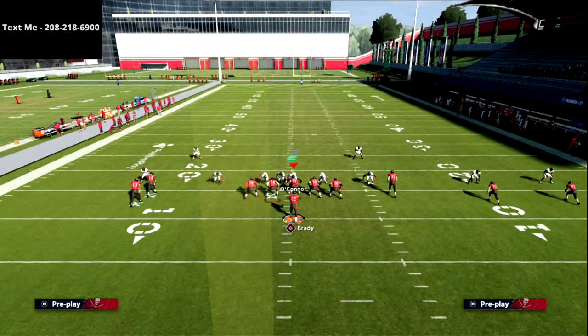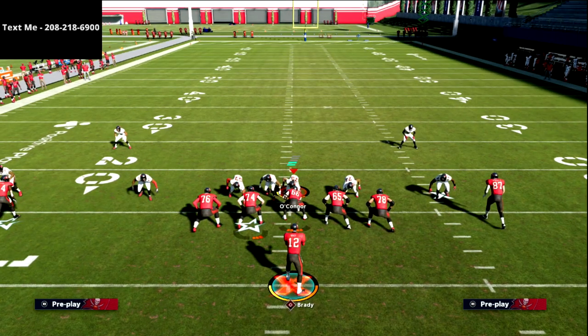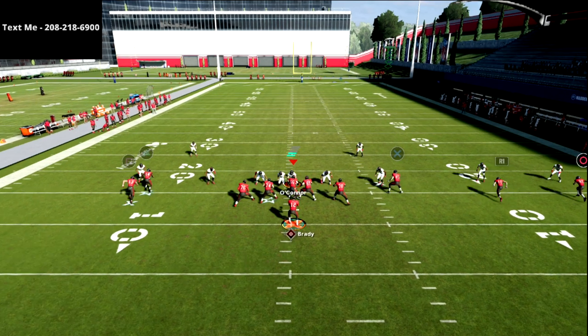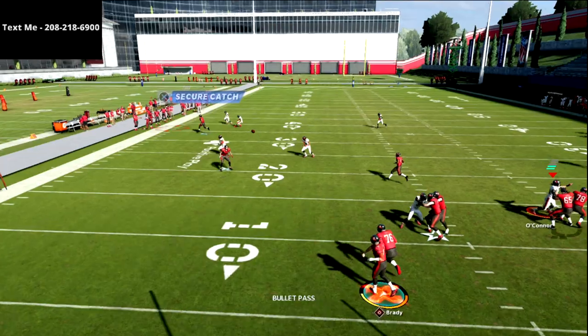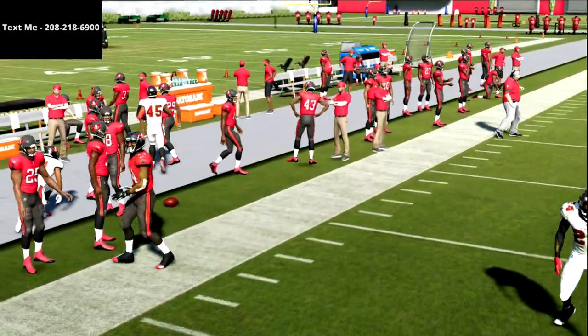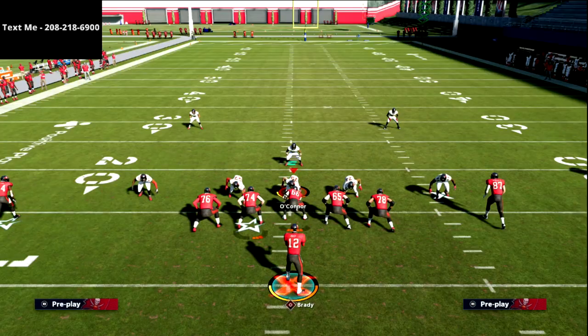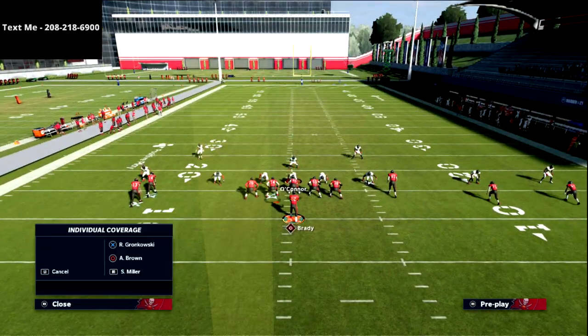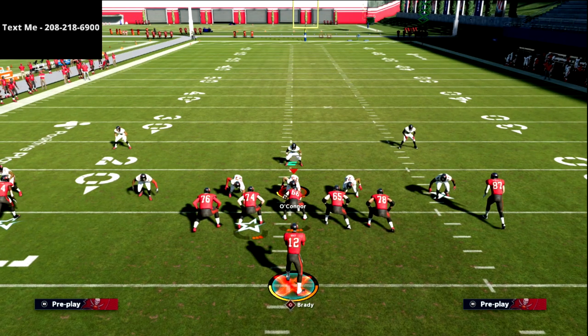The seam flat zone will never — and I mean never — get out there and cover the corner route, which is what makes this so effective. Not only are you running the corner route to the short side of the field (where the deep blue never really defends the corner), but we've also figured out a way to glitch out seam flat zones just as much as we can glitch out cloud flats using hitches.